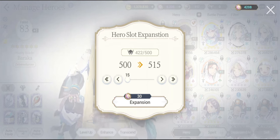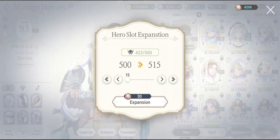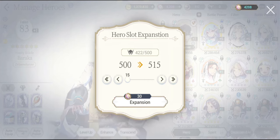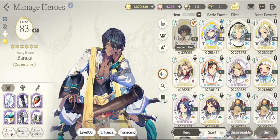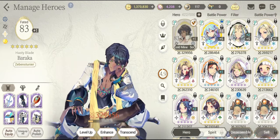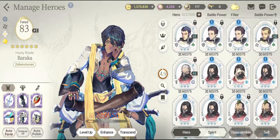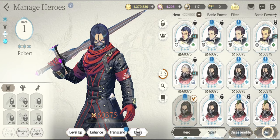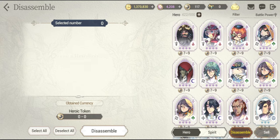Still, after reaching 500 slots, thanks to Exodium and so many other summoning methods — door of creation and many other things — your slots are still going to get full. Now what to do in that case? Are you supposed to sell all your characters or disassemble them? What are you supposed to do with excess hero units? You can see I have a lot of dupes — a lot of copies of similar character units. What to do with them — sell them or disassemble them?